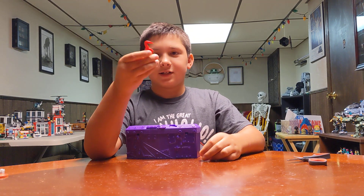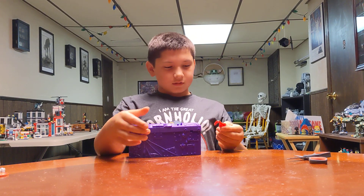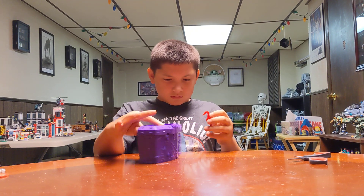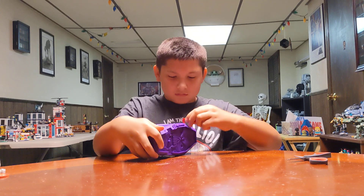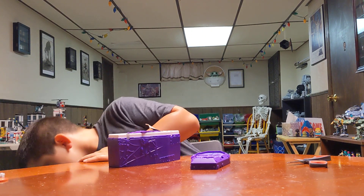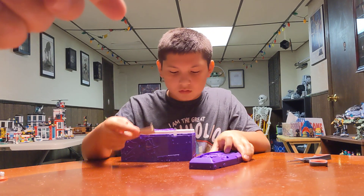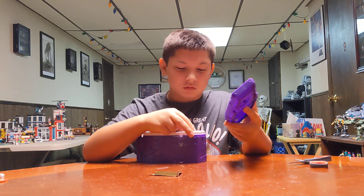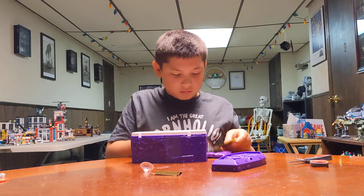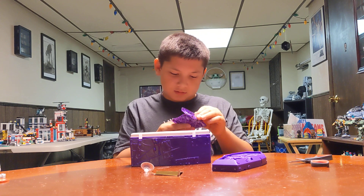A crowbar! It says to take the crowbar off and pop the piece on the top and the thing in the front. There's a collector's guide and instructions. Instruction one: take the cover off. It says to take out the yellow, blue, and purple packets and then take the cover off.